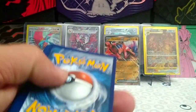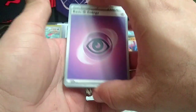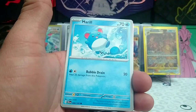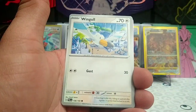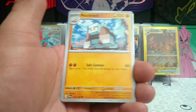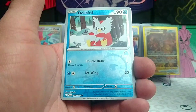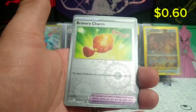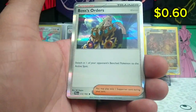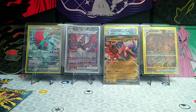Pack number two for Paldea Evolved — let's hope we get a full art or something out of this, that would be nice. Psychic energy starting this pack off: Gothita, Marill, Wingleull, Pineco, an Iono, Nacli, Corvisquire, Delibird, reverse Bravery Charm reverse, and just a regular rare Boss's Orders. Oh well, no full art, no hits out of the Paldea Evolved packs today.